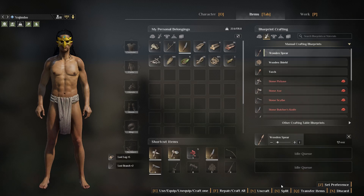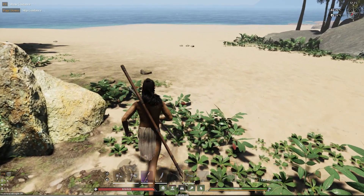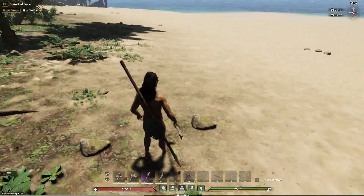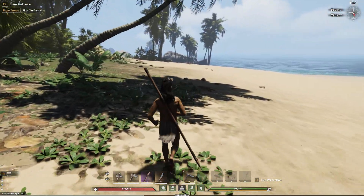Now let's craft our wooden spear. We craft an excellent quality spear. The wild fruit can be eaten to replenish water and food. You can see our newly crafted spear carried on the back of our character.